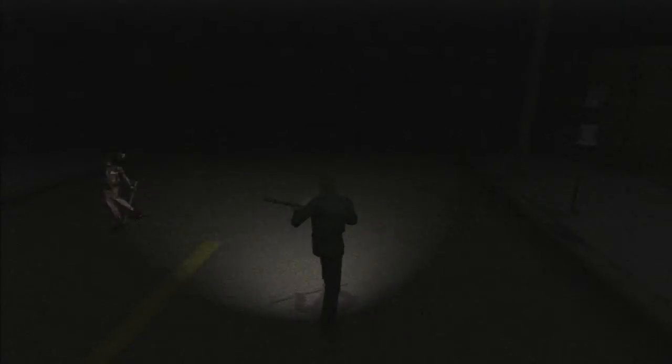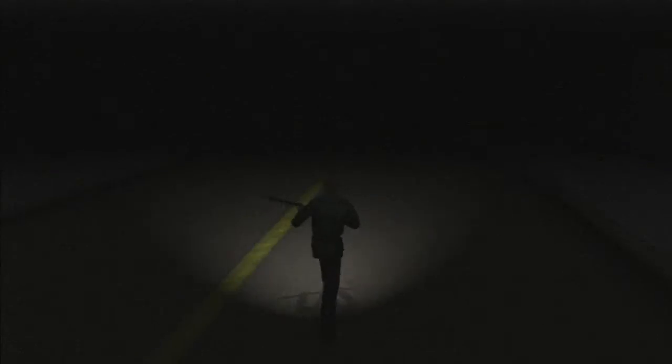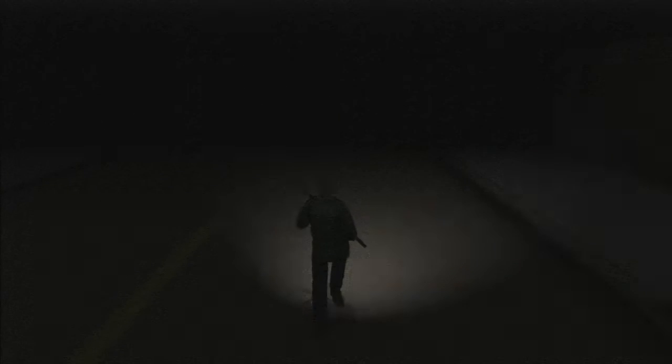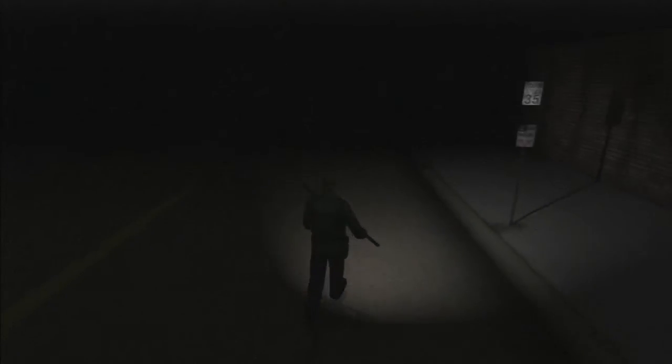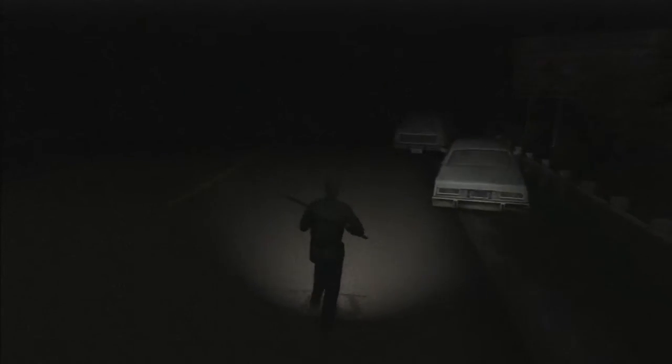Hey, hey, and welcome back to Silent Hill 2. So now we are on the road towards the Silent Hill Historical Society, and we'll see what we can find when we're there. I'm just going to keep running along this road until I think I should turn. So after picking up that old bronze key, I guess that is what I use to get into the historical society. So that's where we're headed and that's what we're going to do.